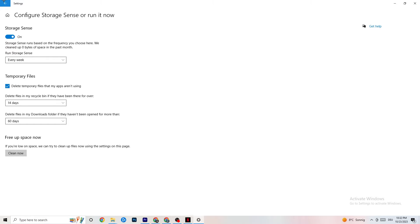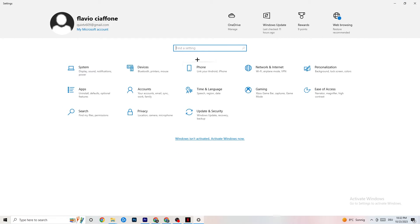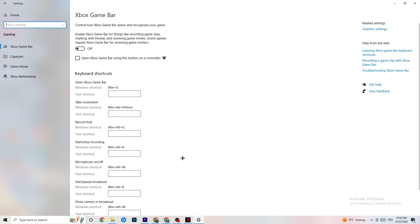Go back to Settings and click on Gaming, then click Xbox Game Bar. Turn this off completely. The Xbox Game Bar consumes a lot of performance, and especially on lower-end PCs it can lead to crashing and crash-on-startup issues. Keep this off.